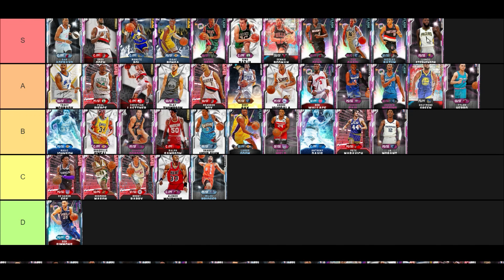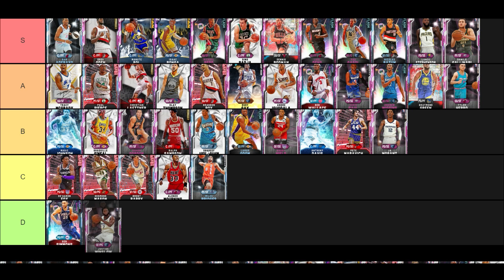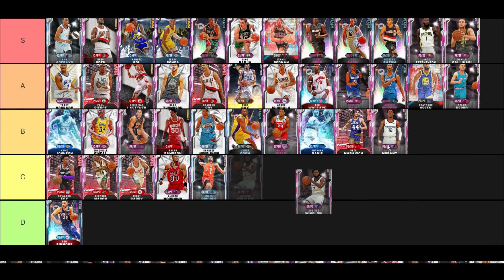Lance Stevenson Pink Diamond is S tier — I don't know why we sleep on this card, probably because it's pink and not opal, but it's still 80 to 100k and he's really good, way better than the amethyst. Pink Diamond Danilo Gallinari is basically Pink Diamond Larry Bird with a better release and more Hall of Fame badges — big time S tier, great player.